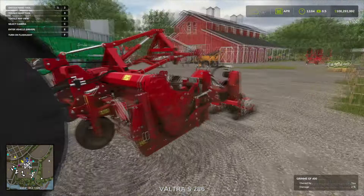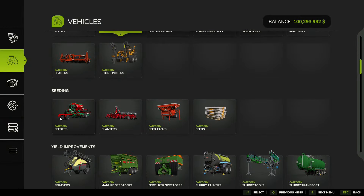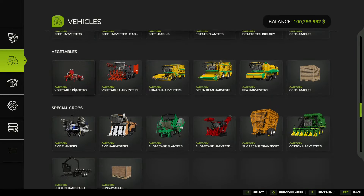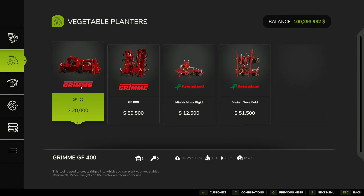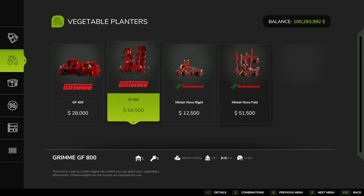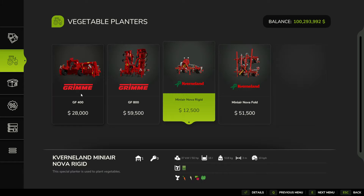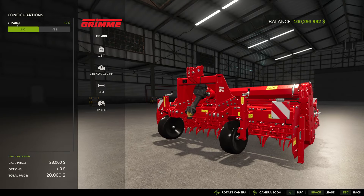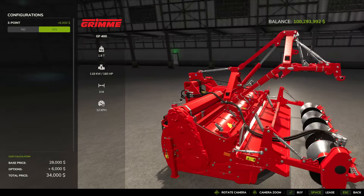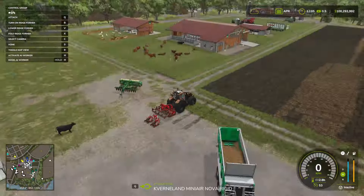I'm now using this seeder here — let's look at it in the purchase menu. It's in vegetable planters. You have the bigger options but you have to do multiple passes with each one, or you can get these two things that attach together and do it in one go. I'm going to show you that because I think it's easier. Buy this thing and make sure you get the three-point attachment — that lets you connect them. You can see it's on there now; I already got it in the back of my tractor.